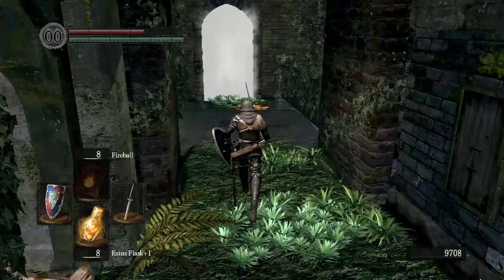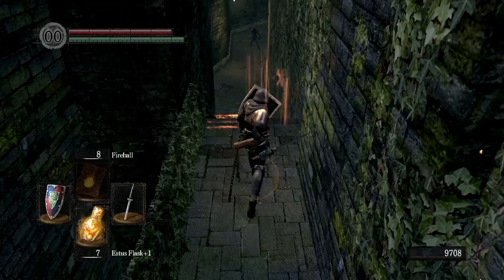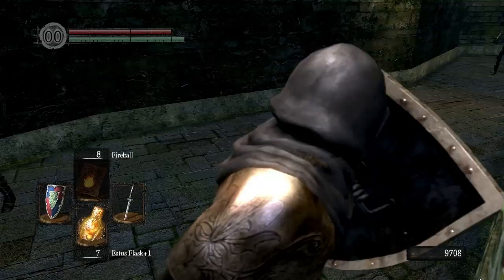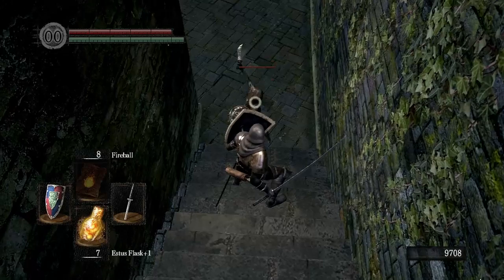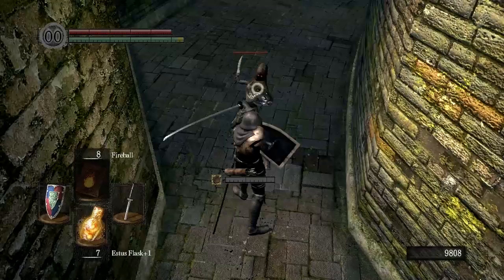This fog wall here — remember where this is at, because we're going to be coming back there — that's where the boss is. But we're going to open a shortcut first and then come back. Be careful, because right here on the left they'll be waiting in ambush for you. Also watch out because these guys can throw daggers at you — one or two hits should do it.